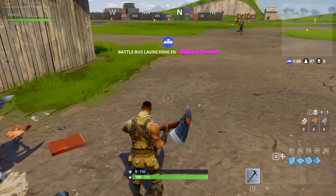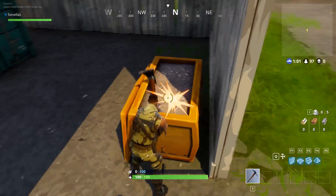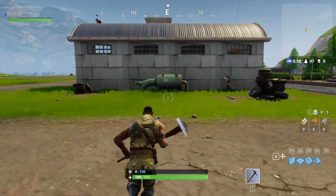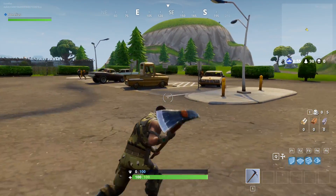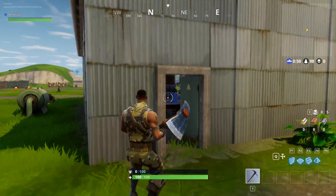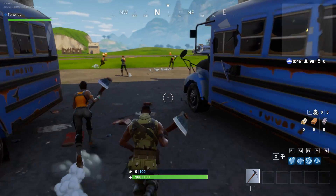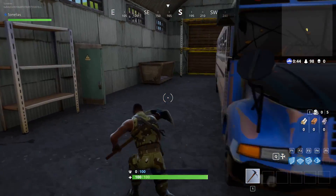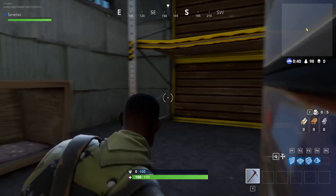So the first thing you actually get to see before you drop into combat is this — it's like a starting area, a loading area, similar to what you see when you're playing Battlegrounds. People basically load up, start up, get kicked together, and so forth. I'm kind of hoping I can find some weapons at these kind of locations.